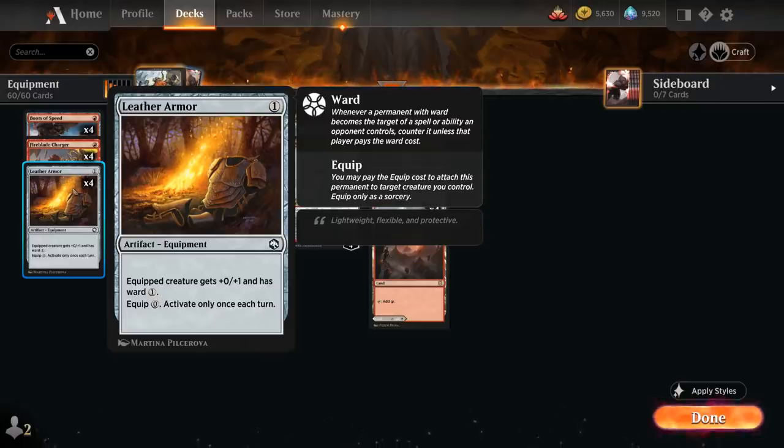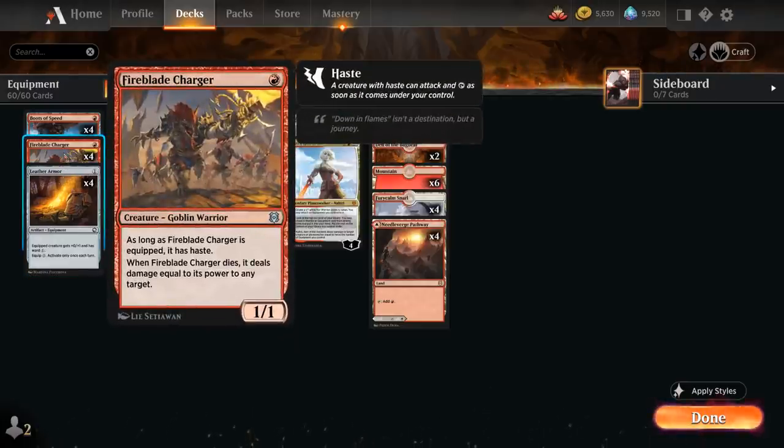Looking at some of our creatures: at 1 mana we've got the full playset of Fireblade Charger, a 1-mana 1/1 Goblin Warrior. As long as it's equipped it also has haste, and when the Charger dies it deals damage equal to its power to any target — a very relevant ability, especially once we start pumping its power with our various equipment.